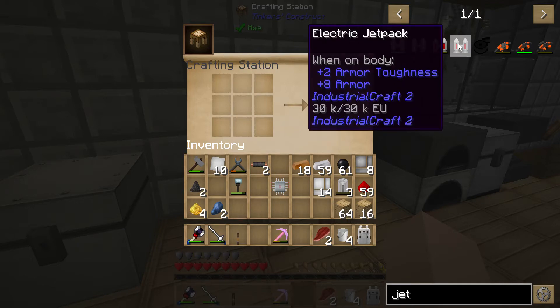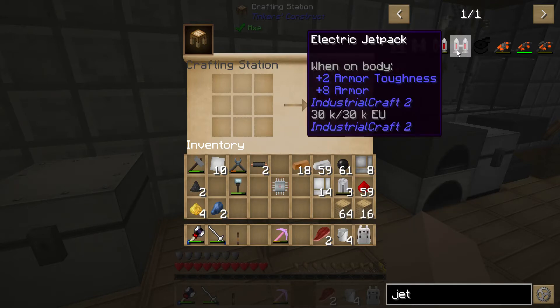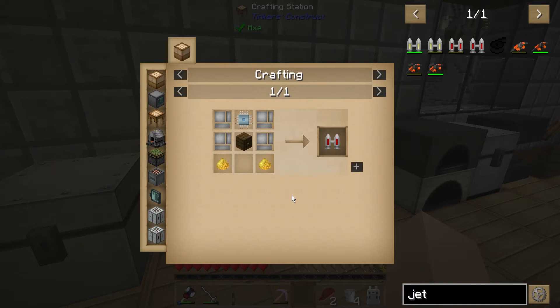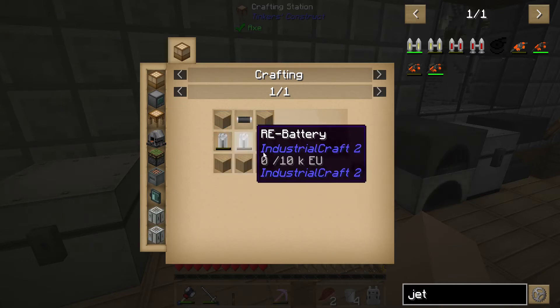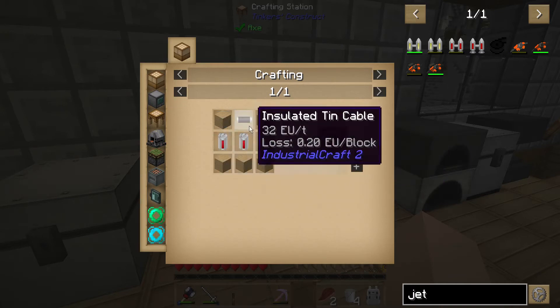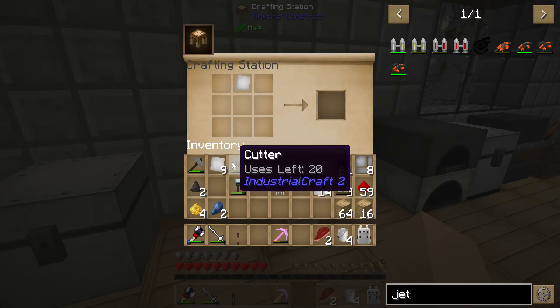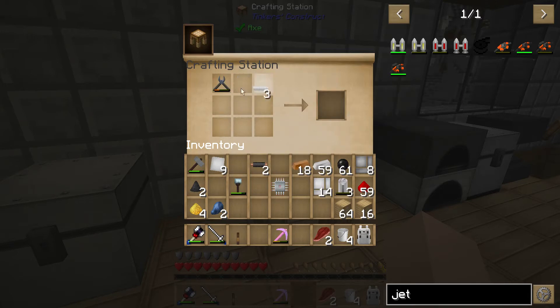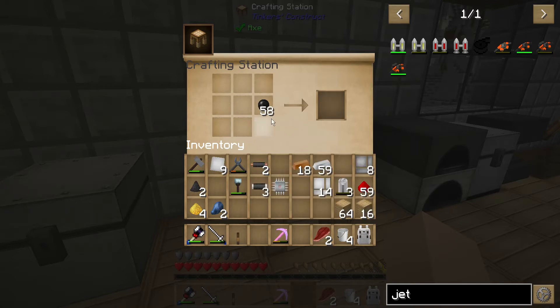I decided I was going to make the electric jetpack. I went ahead and crafted up some RE batteries and electronic circuit stuff that we've already kind of been through. We're going to need four of those, two glowstone, and a bat box. I'm missing tin cable — I thought I made some of that. We'll make some real quick. There, tin cable done.